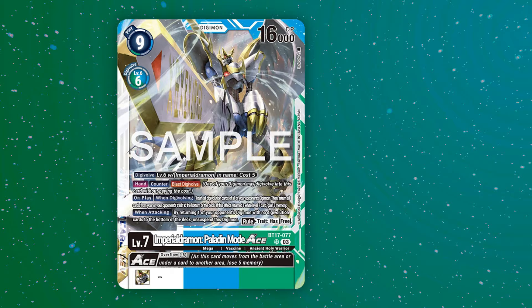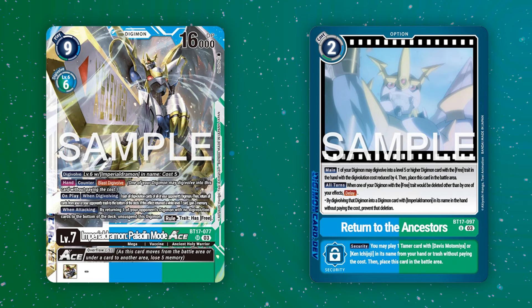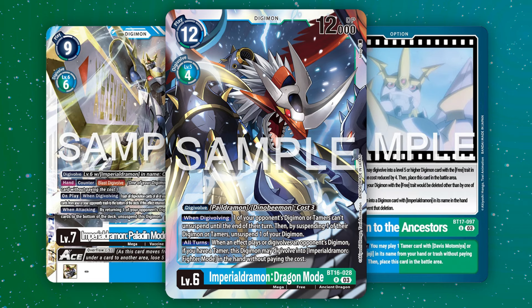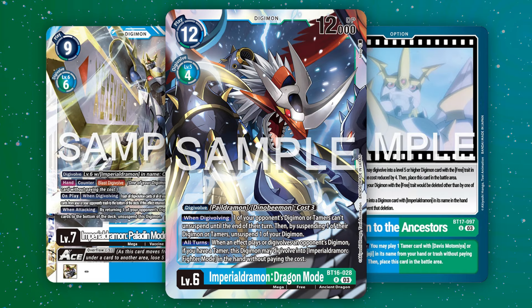And finally, perhaps the king of these new cards is ImperialDramon with their Return of the Ancestors option. In previous sets, ImperialDramon got access to the new Partition effect, which lets you play two level 4s from its sources when it's removed from the board by an effect, but also the new ImperialDramon Dragon Mode, who can automatically evolve for free when an opponent plays or evolves a Digimon by an effect. But wait, there's more!